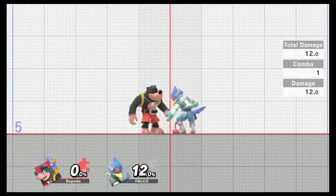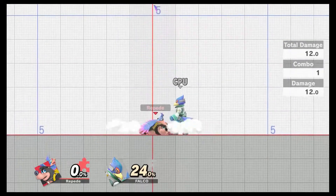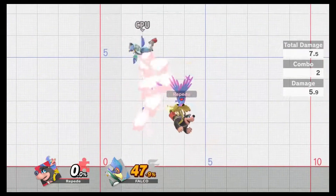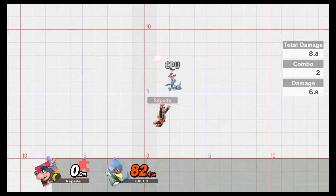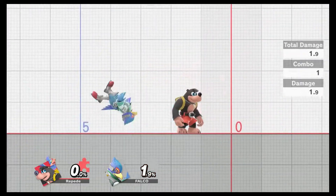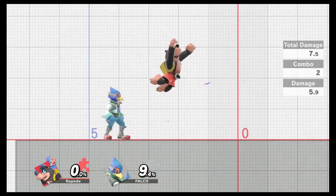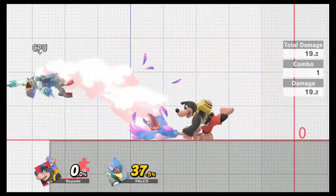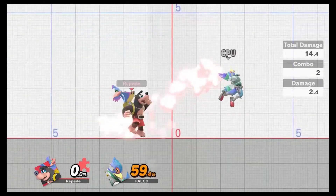Up air is a two-hit up air — first hit at the beginning, second hit at the end. It does about seven percent damage and can catch your opponent from quite far away. As you can see, even standing a bit away I can still catch them, and it drags to the middle of Kazooie, so you can use it to lead into more up airs or other aerial combos.